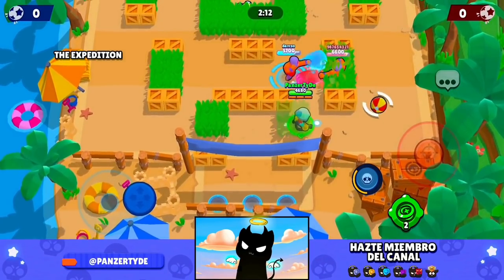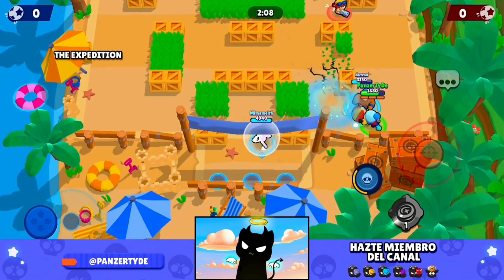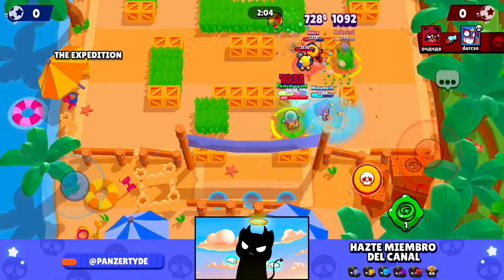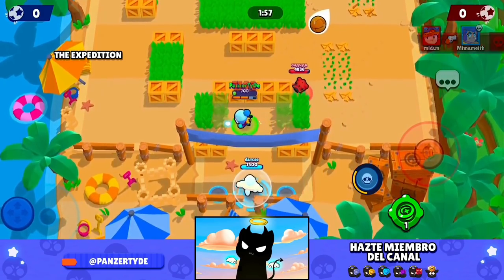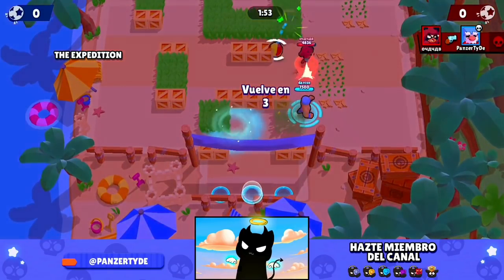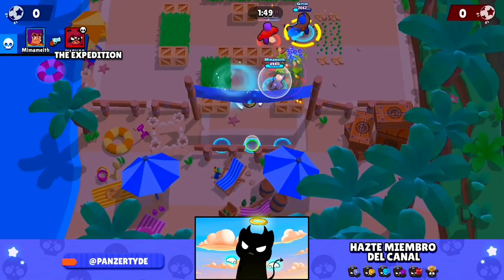Tenemos que hablar de lo que llegó al juego. El nuevo Brawl Pass se llama Biodomo, donde las skins van acorde a esta temática: Bell Diedra, Señor Mosca, Rosa Mantis, Sprut Mutante, Doctor Edgar, Meg Escarabajo y Grom Conejito. Sin olvidar mencionar las skins doradas y plateadas.